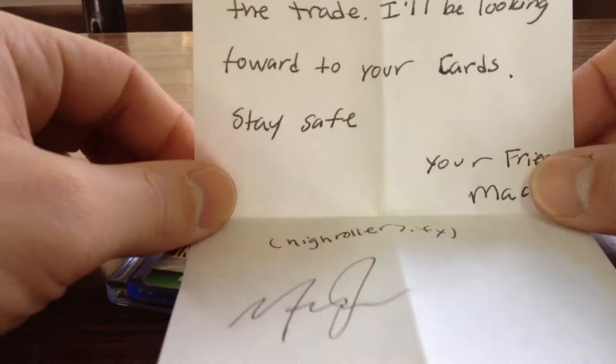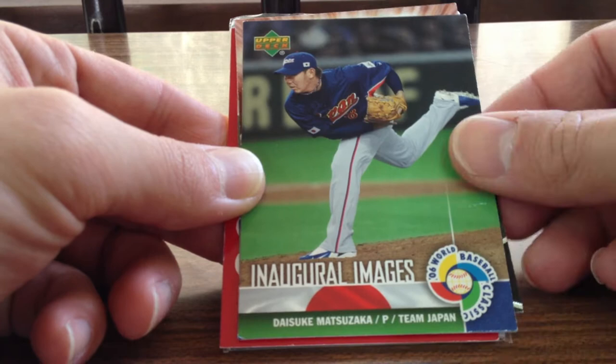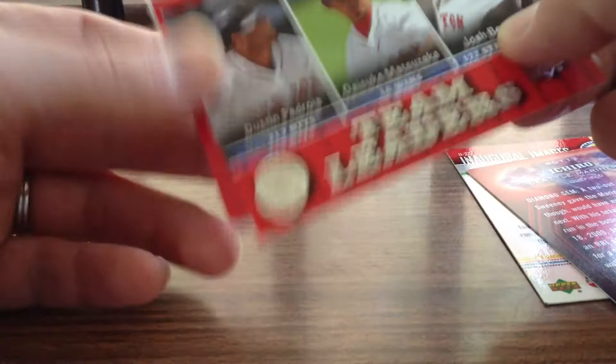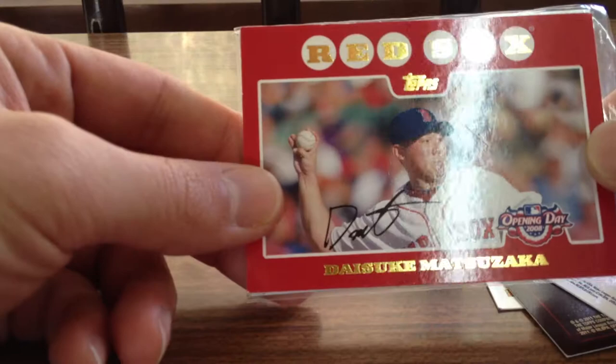I had your stuff sent out already as well. Here's the note — 'Hey bud, thanks for the trade. I'll be looking forward to your cards. Stay safe. Your friend, Mac.' High Roller 7 Ify in his auto — very cool, thank you very much for that. And these are the cards that he sent me — he sent some extras too. Daisuke Matsuzaka — inaugural images from the 2006 World Baseball Classic. Nice Ichiro. Team Leaders — Pedroia, Matsuzaka, and Josh Beckett. A nice opening day Matsuzaka, red border version. And then a nice basketball relic — Andrew Bogut for the Bucks. Pretty cool.